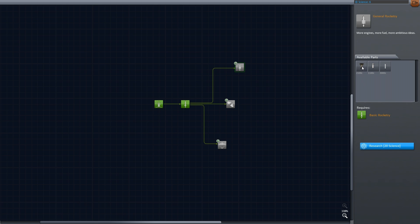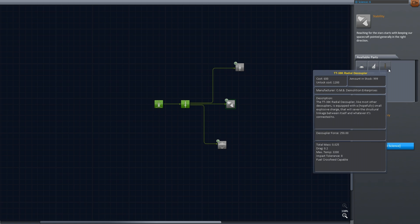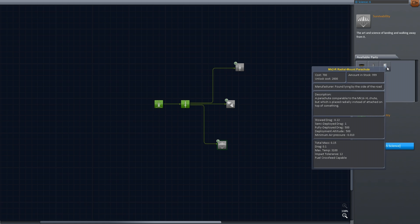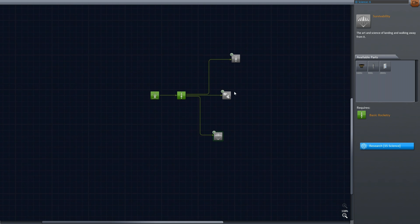General rocketry gives us a solid rocket booster, another engine, and the Separatron. Stability gives us a nose cone, some winglets, and the radial decouplers — which we want so we can drop the solid rocket boosters. That's 18 science. And then survivability, which is a smaller engine, landing struts, and radial mounted parachutes — not that desirable to me at the moment. So I think we're just gonna go right into stability, and then once we have the radial decouplers we'll jump into getting the larger rocket booster. Let's get some more science.